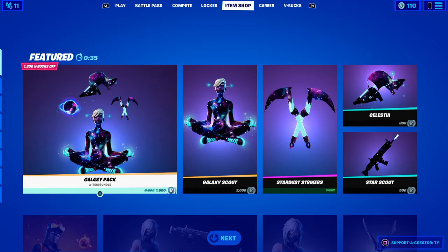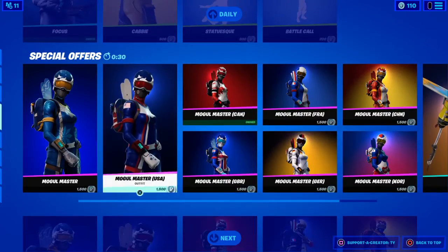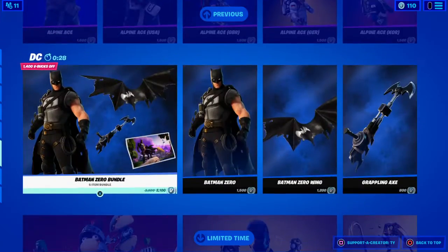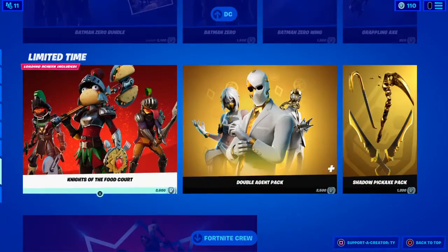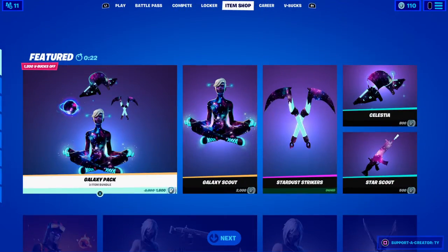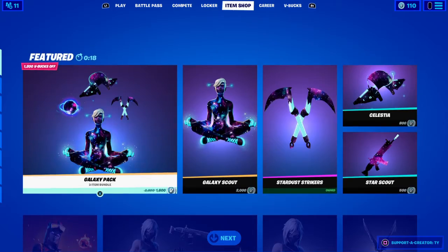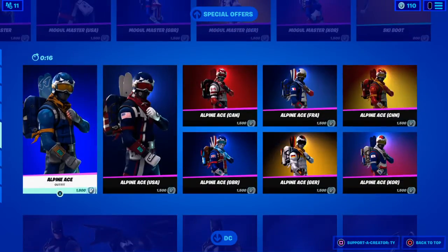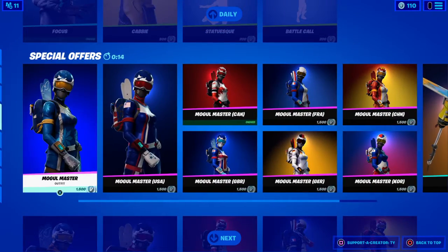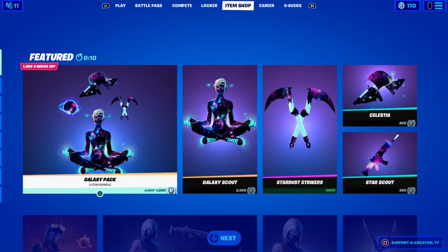Currently the Galaxy Scout skin is here, the Hush Bundle, Focus, and Mongol Masters are also back including Alpine Ace. The Double Agent Pack and Shadow Pickaxe Pack should be staying tonight. I don't think Hush Pack or Galaxy Scout will stay, but Mongol Masters might — hopefully they do because it's like a special offer.